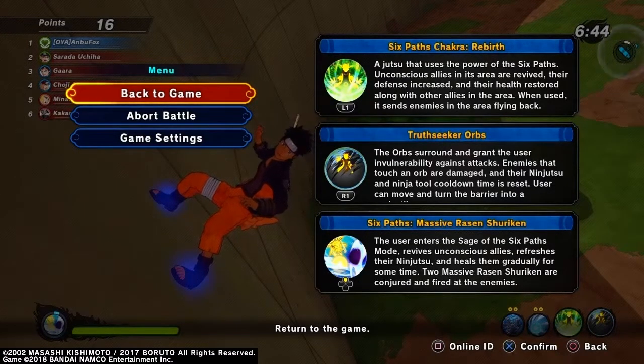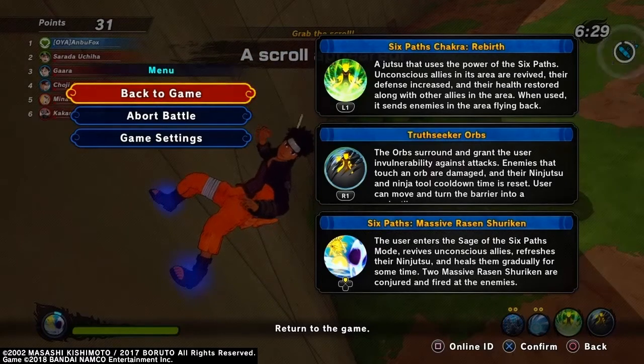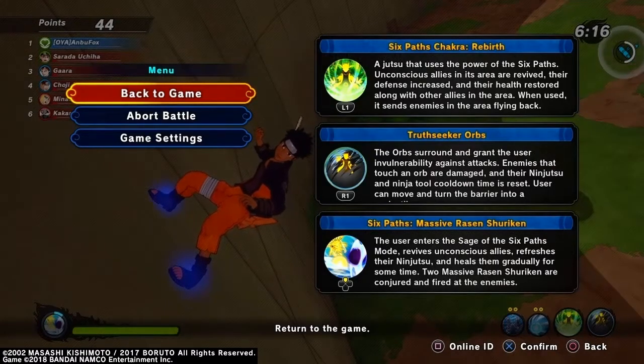Okay, the first jutsu is Six Paths Chakra Rebirth — a jutsu that uses the power of the six paths. Unconscious allies in the area are revived, their defense increases, their health is restored along with other allies in the area. When used, enemies in the area are sent flying back. You don't even have to use an ultimate for this — imagine how supportive you could be in the group.